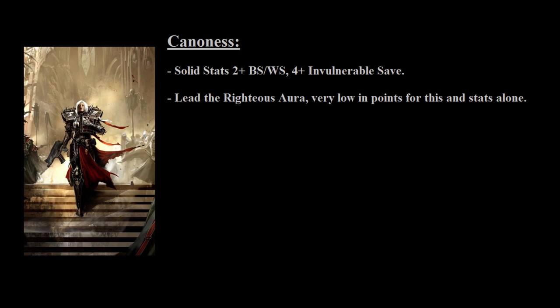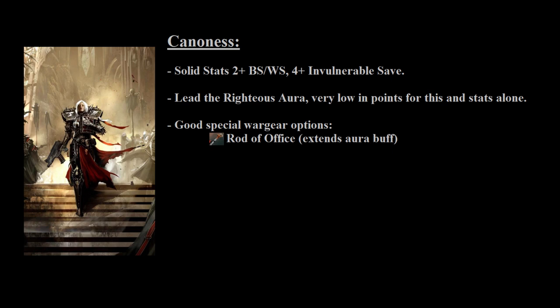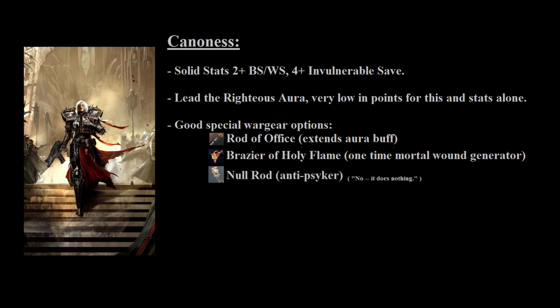Depending on the weapons you've given her, you have even more options for special items, such as the Rod of Office if you've taken a Power Sword, which extends her Lead the Righteous aura by 3 inches. Or if you've kept the Chainsword, for 10 more points you can pick up a Brazier of Holy Fire, which is a one-time-use mortal wound generator, or a Null Rod, which makes her immune to psychic powers, as well as reducing psychic checks by one of enemy psykers within 18 inches of her. None of these are a must-have, but can all be rather okay, and if you have extra points when building a list, give them a go and see if one really shines for you.